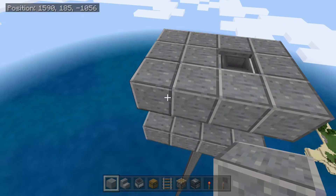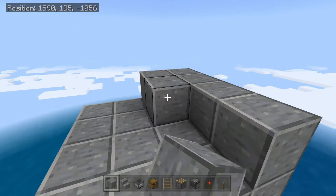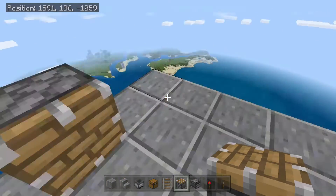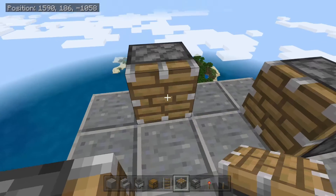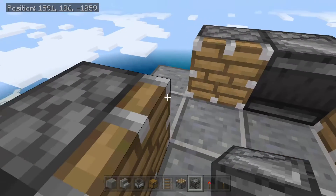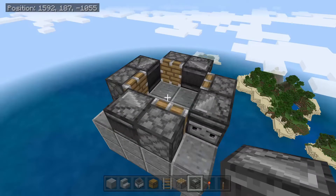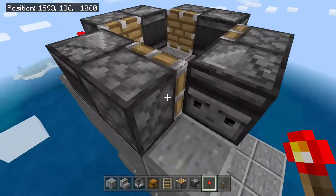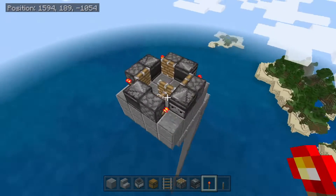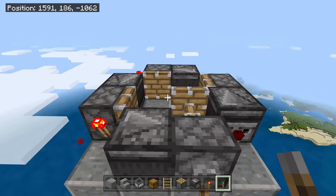Come to the other side and add another layer to make it a 4x4, then make another layer on top of that. Take your pistons and place one right here like so. Take your observers and have them facing this way, with the arrow facing into the piston next to it. Take your redstone torches and place them onto each of the pistons — it should start firing. Come right here, place a lever, and flip it to turn it off for the time being.